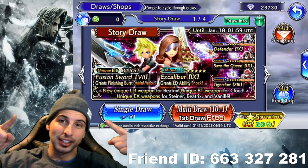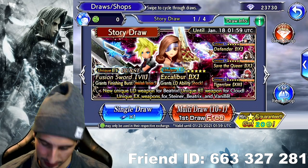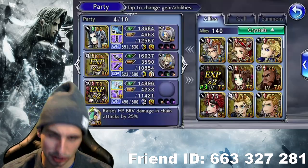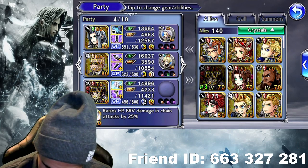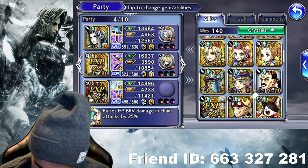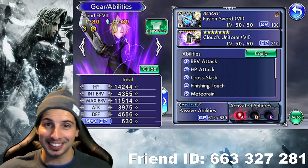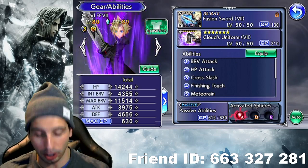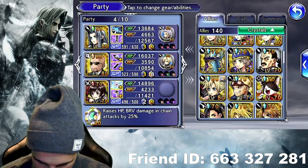We're summoning on Beatrix's banner because we are looking for that LD. And before we do it, let me show you something. I got the Buster Sword and the Fusion Sword, and obviously I had to go for the costume — because that costume is pretty amazing.